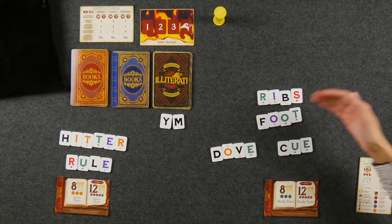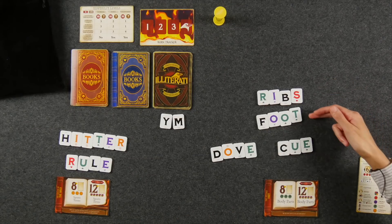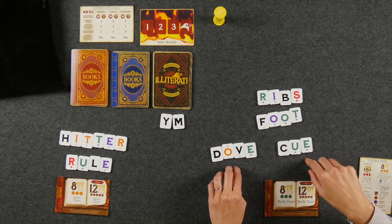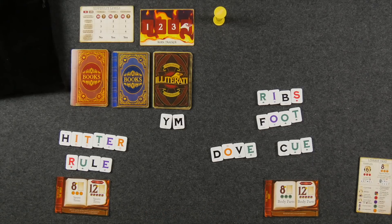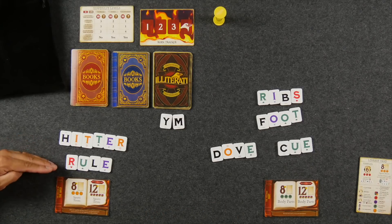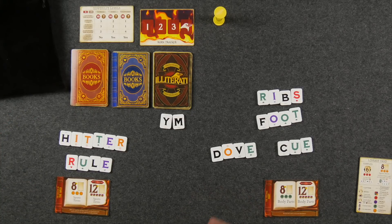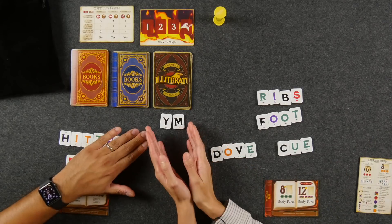Once the timer is done, all players move on to the book binding phase. Here we verify all our words, see if we have any leftover letters, check if we exceed the library limit, and then bind our books if possible. The words must be real words with a minimum of three letters. If any words were misspelled or invalid, then all those letters go into the library, which is very bad.